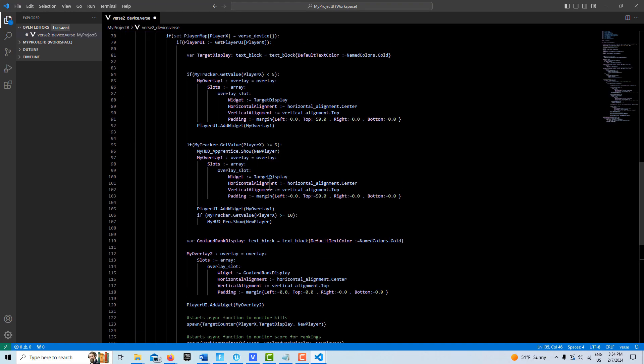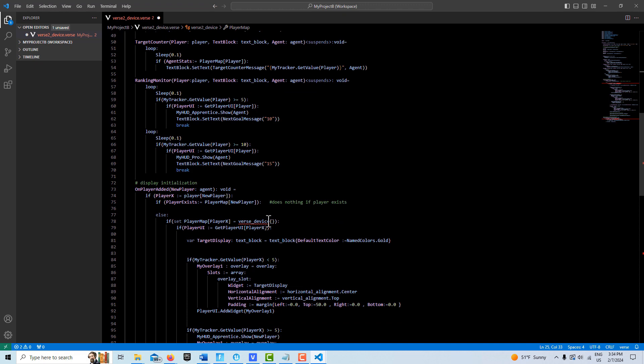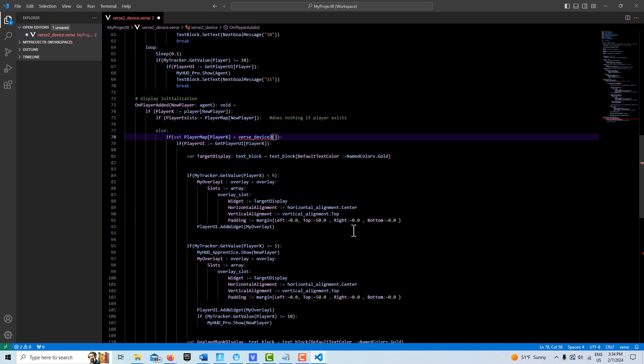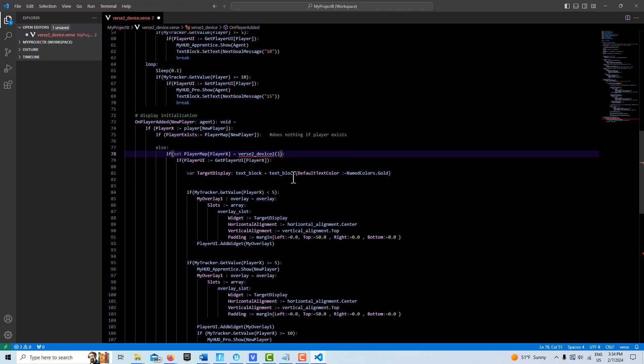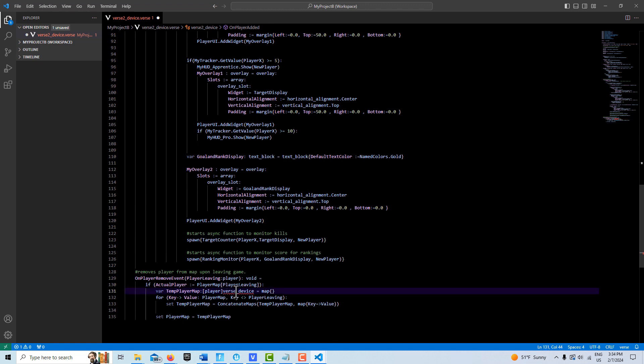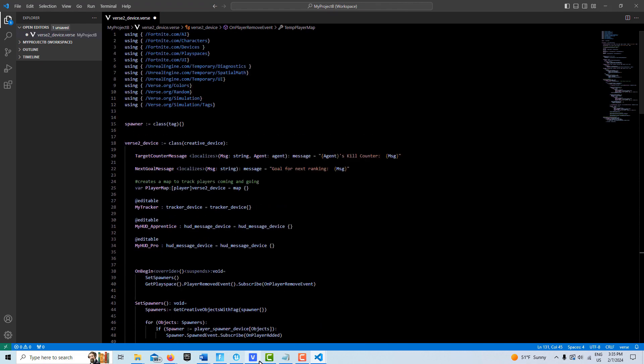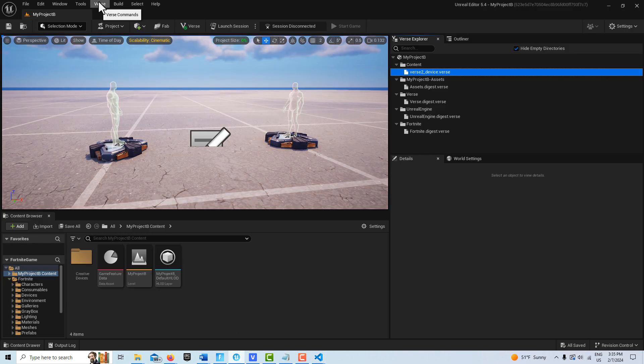I don't see any errors, which is great, but I want to rename my device so it's consistent. You can see all the places we reference the device — essentially where we're using our map — 'verse 2 device' and 'verse 2'. There are four references and no errors, so that's great. Now I'll jump back into Unreal Editor, come up to Verse, and build the Verse code. That confirms there are no errors.